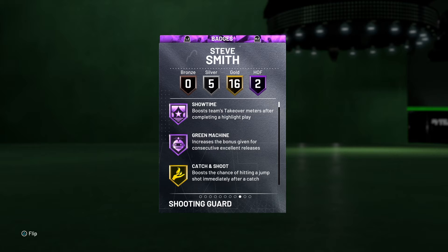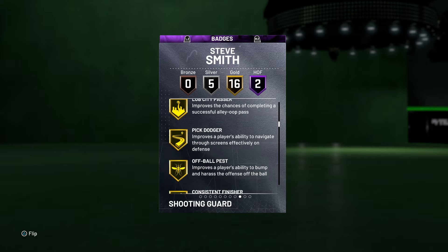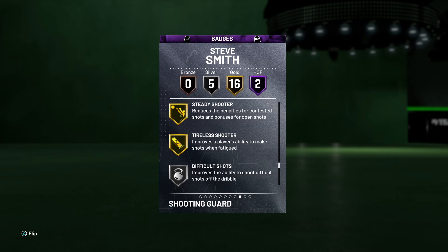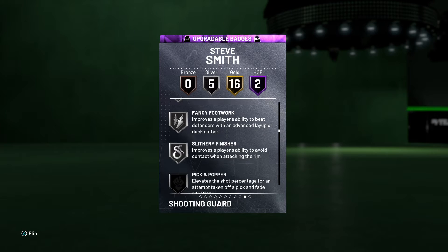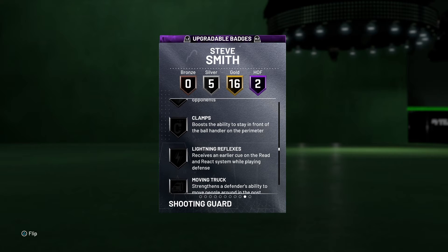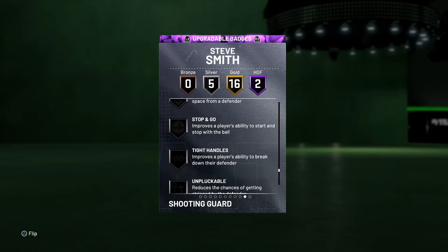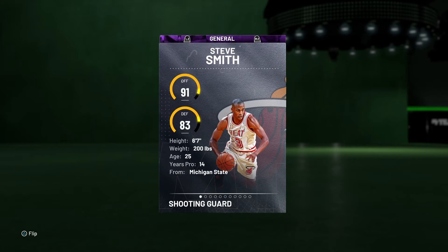He's got two HOF badges — Showtime and Green Machine — 16 gold, zero silver, zero bronze. He's got good shooting badges, good finishing badges, passing, Pick Dodger, all that good stuff. Spot-Up Shooter, Dead Eye, Flexible Release, Hot Zone Hunter, Steady Shooter — he's got crazy shooting badges, so this is definitely going to be a fun card. You can add Clamps to him which is perfect, and you can even add Range Extender, which is wild. Quick First Step, Space Creator — he could be a really, really good card.